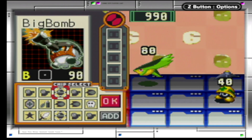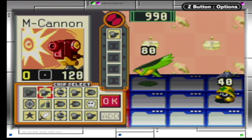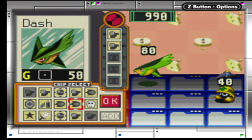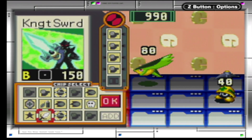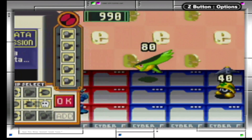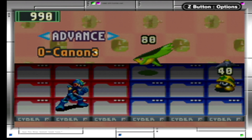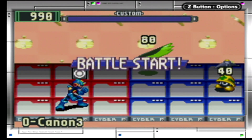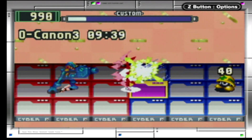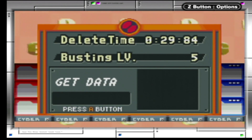After seeing Zeta, we might as well show off Omega. By putting together K, L, M, N, and O, we create Omega Mega Cannon. 10 seconds of pure power, easily spammable and does great damage.